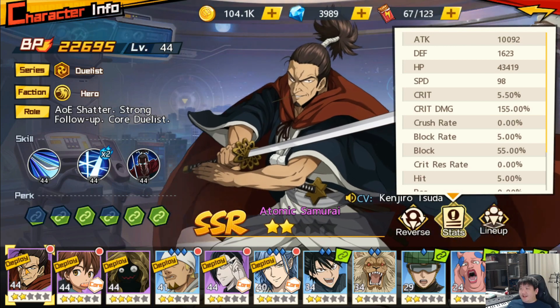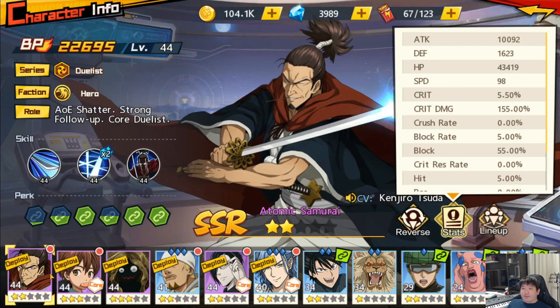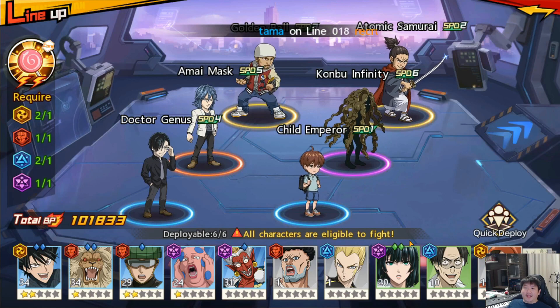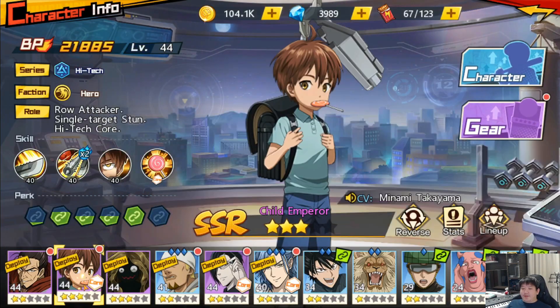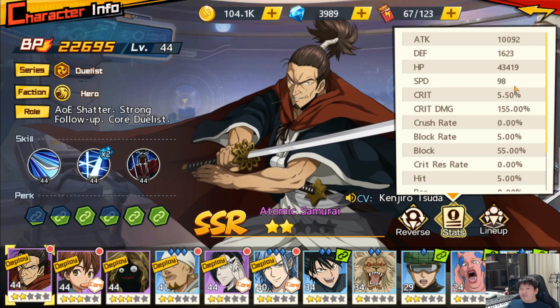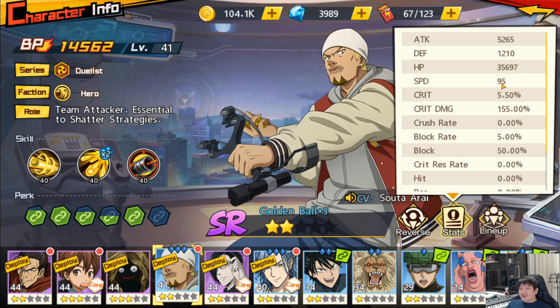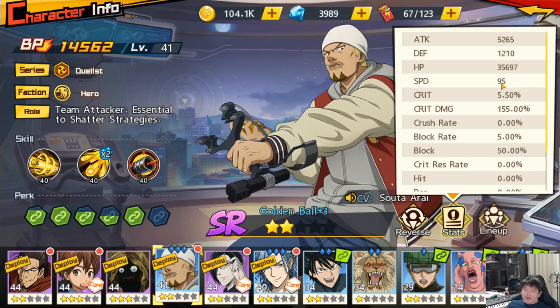As long as I put speed gear on Child Emperor, he's going to go first. If you want your next character to go next, he naturally has to have the fastest speed among the remaining characters. In my case, Atomic Samurai is 98 speed. Then after him, Golden Ball goes next at 95 speed. So this is all calculated. You have to take note of all the speed values and plan your gear around that. Now you understand why speed is very important in this setup.